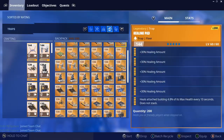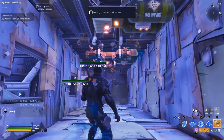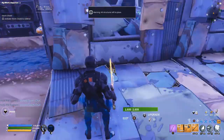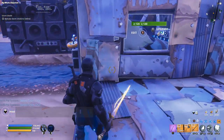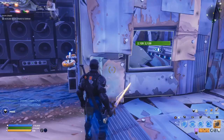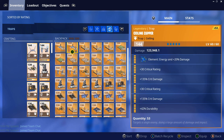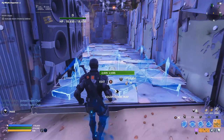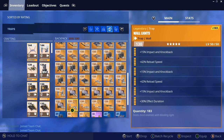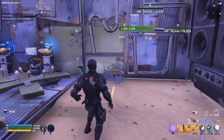We're going to place crit build ceiling gas traps — two of them here — to filter out the rest of the husks. We already placed our double reload, so this is going to be our purple reload one — purple reload speed. We have our wooden floor spikes with double crit rating, double crit damage. We'll have a wall dynamo — just a reload speed one — you could probably do a crit build one and be just as effective.